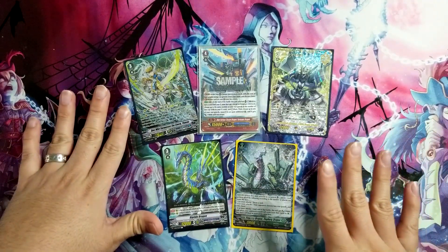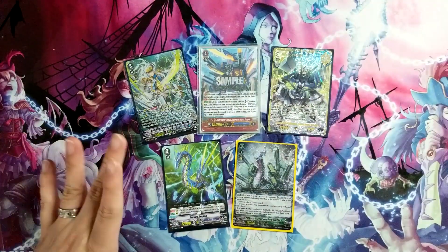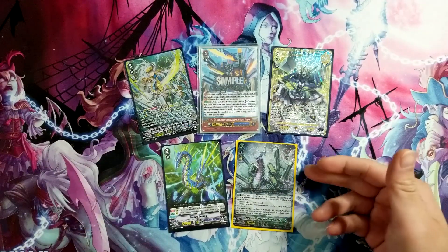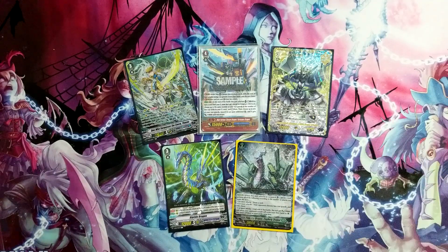Fabulous will do the 12-plus attacks where Tetra has some options on first stride. Then we have Riptide to abuse that more. And of course, even if you had a Stokea deck from Overdress, you can change that into a premium deck and I'm going to show that off too. So let's get right into it.